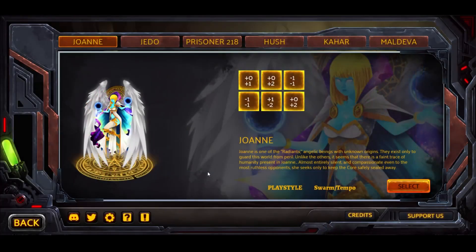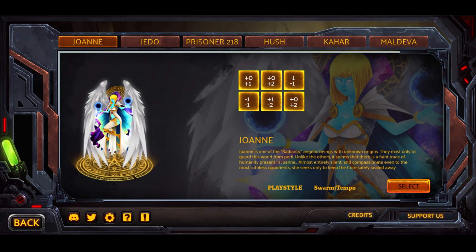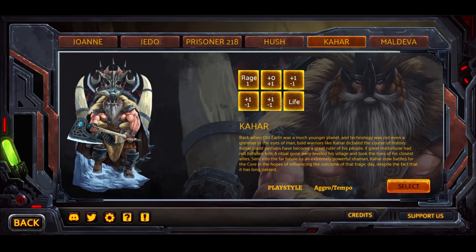If it's a specific hero card it'll have their name. Unlike Magic with colors or Runeterra with regions, in Fatal Core when you're building a deck you choose a hero that represents the deck itself. Each hero has its own unique play style, which is really cool. Checking out the heroes, you can see a brief synopsis of who they are, their background, their game board layout, and a little about their play style. Joanne has a swarm tempo play style, whereas Prisoner 218 — which is what I've been playing — is very hard control. Right now there are six heroes in the game, and it works pretty well.